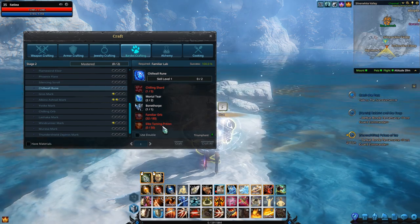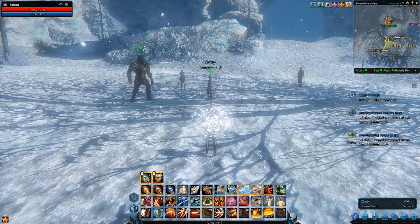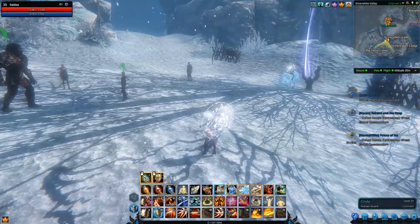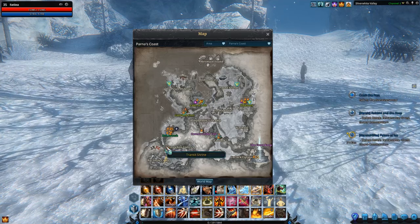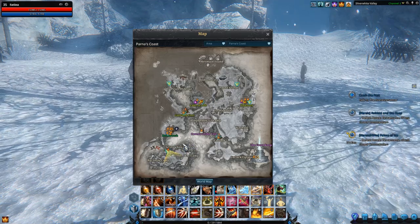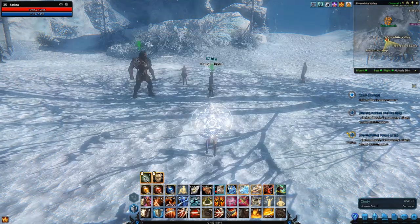I also need some Familiar Orbs and some Elite Taming Potions. But first, before I go get that stuff — the Chilling Shards. I'm at the entrance to the Silver White Valley right where the Transit Shrine is. You can find this place on the map — this big area is the Silver White Valley with the Icebreaker Camp and the Big Snow Camp.